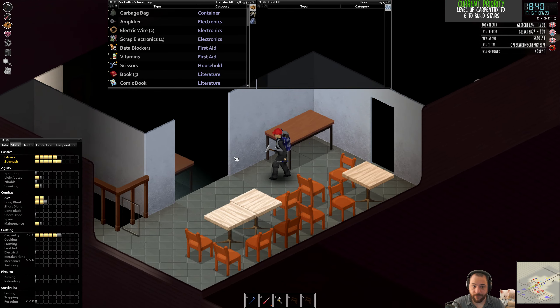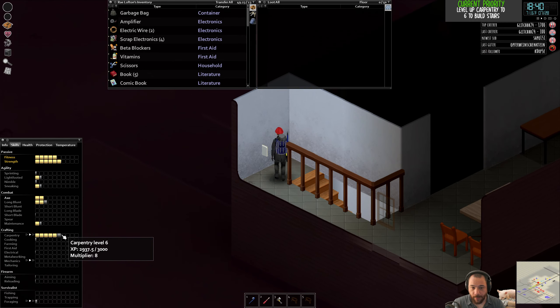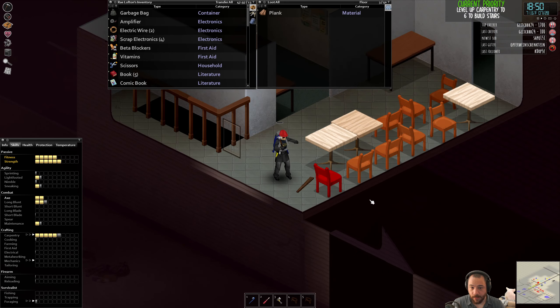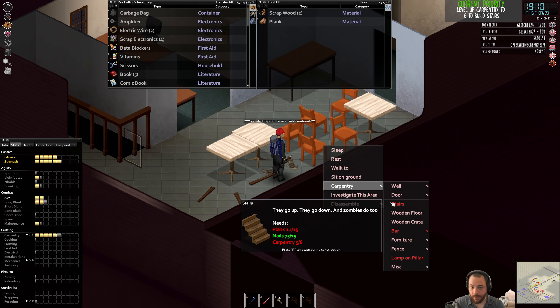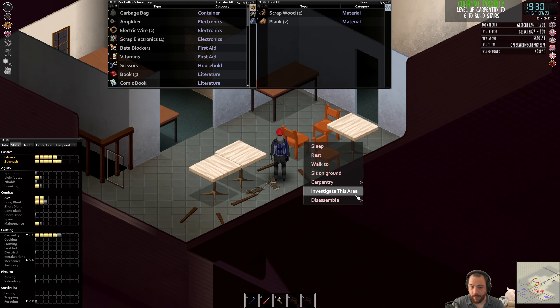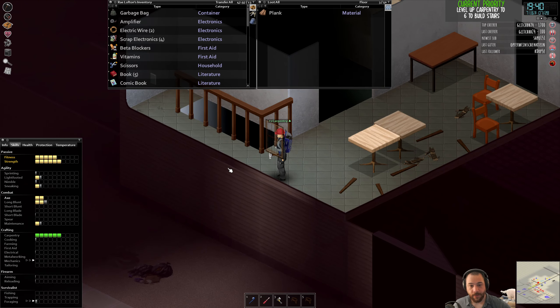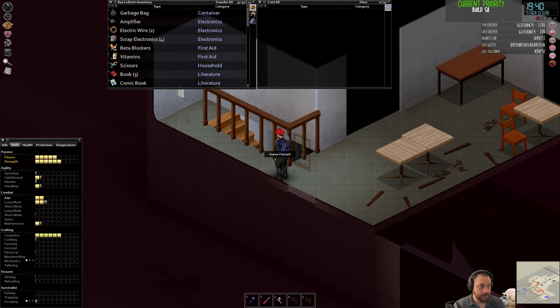I am completely full. I'm going to walk these planks back home. I'm going to dismantle a few extra things and just get all the way there. And there we go — Carpentry 6. The grind is over. Build stairs to the top roof. Build rain barrels and plumb.